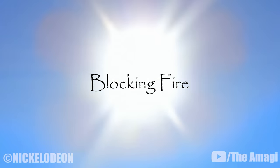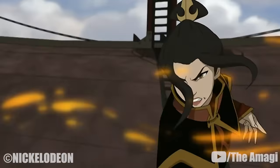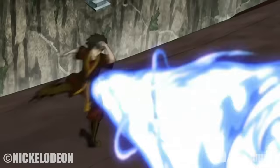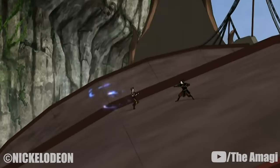2. Blocking Fire. A skilled firebender can diffuse and extinguish an oncoming fireblast from another firebender by using a swift kick, jab, or other defensive maneuver, allowing them to stop attacks.